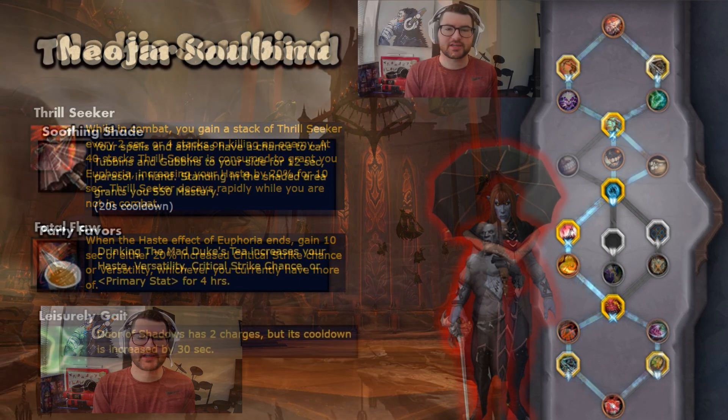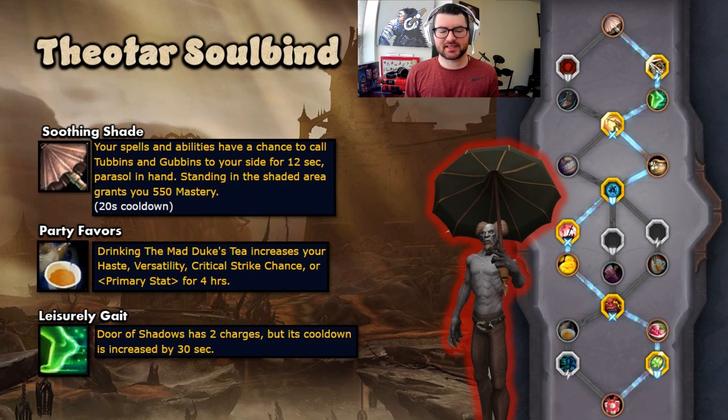Some players prefer Theotar, likely because you get two Door of Shadows charges — two teleports — which can compensate if you need more mobility. However, the Soothing Shade ability gives mastery when you stand under an umbrella area, which isn't ideal for mobile fights like Holandrus where you're constantly moving. Party Favors is a great trait for Theotar, giving 3% agility, which can be very strong and might make it worth playing. But I still think Nadia is the better Soulbind overall.